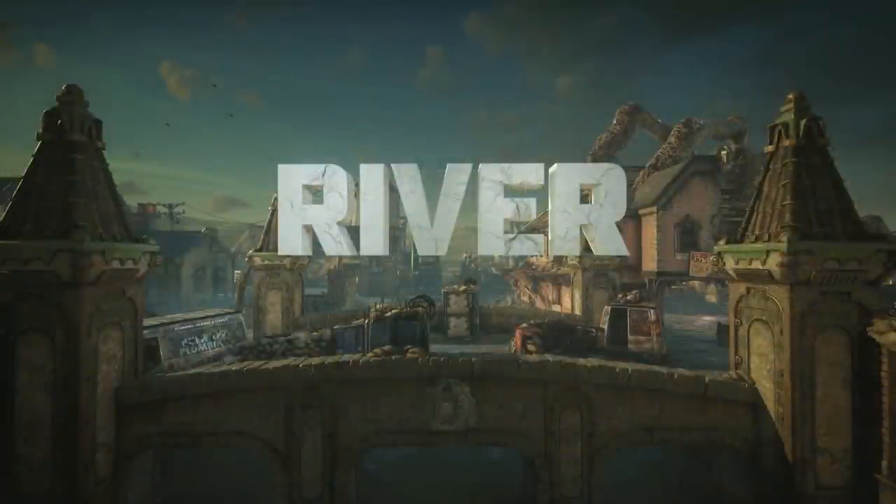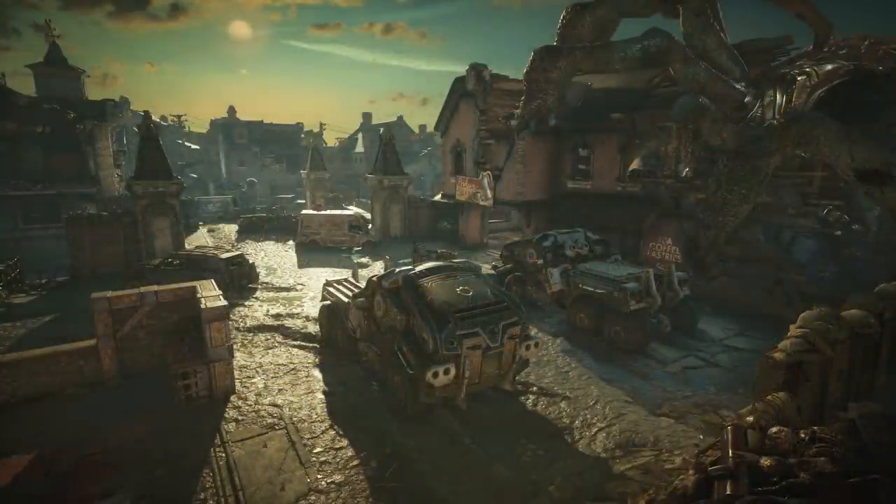It then transitions to the map name 'River' on the overhead and you can see the Corpser to the right. I'm curious if they've changed the layout — it looks like they may have made another way down into the river rather than just the ramp, and maybe it crosses over to behind the boathouse where the Corpser is. In the next frame you can see more of the Corpser — it looks like he's completely crashed through the building, so you can probably see his face peeking through the inside.